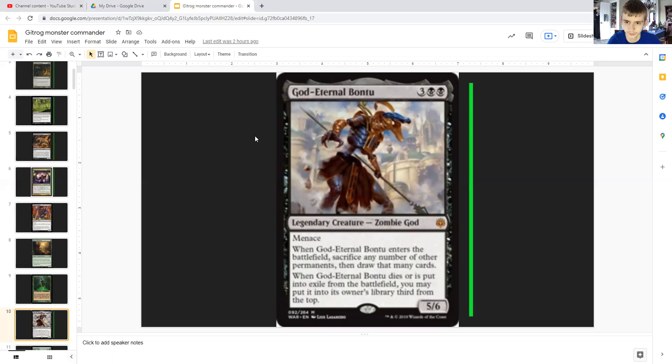God-Eternal Bontu costs three generic and double black — he's a legendary zombie god with menace, 5/6. When he enters the battlefield, sacrifice any number of permanents and draw that many cards. If those are lands you also draw a card for each land sacrificed due to the Gitrog Monster being on the battlefield. When God-Eternal Bontu dies or is exiled from the battlefield, you may put it into its owner's library third from the top, so he's almost always guaranteed to come back.